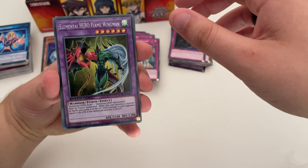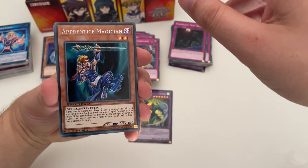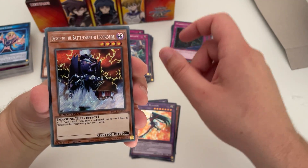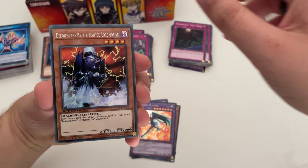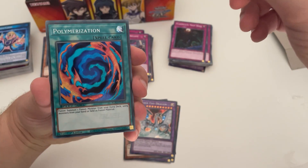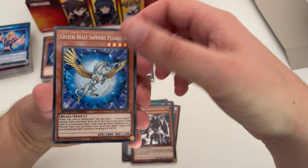We've got Elemental Hero Flame Wingman — that's good! Apprentice Magician, Cyber Blader, Tekachi the Battle Chanted Locomotive, Cyber End Dragon — Cyber Dragon would be cool — Polymerization, Ancient Gear Golem, and Crystal Beast Sapphire Pegasus.